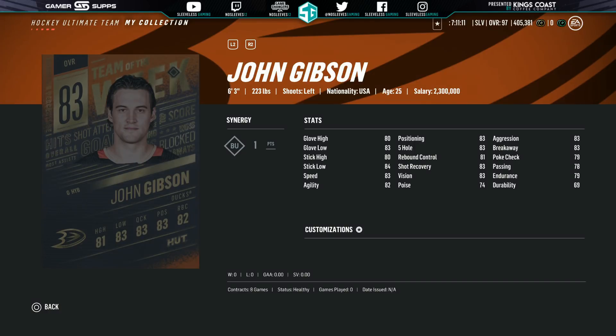Moving on to goaltender. The one I would recommend — and again, got to have BU — is Team of the Week Gibson. I'm trying to give you guys a set of players that will get you BU, and having both goaltenders with BU is extremely valuable. Your starter would be Team of the Week Gibson — guy is an absolute unit, a very big goaltender. At 83 overall, it's not terrible; at this stage of the game, anything under 90 can be listed as bad, but if you're just starting out this is a very fine goaltender to use. I saw him as low as 6,100 coins. I wouldn't pay anything more than 8,000 — just wait until he's under that 8,000 mark.